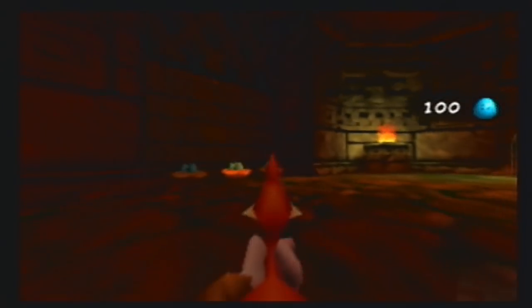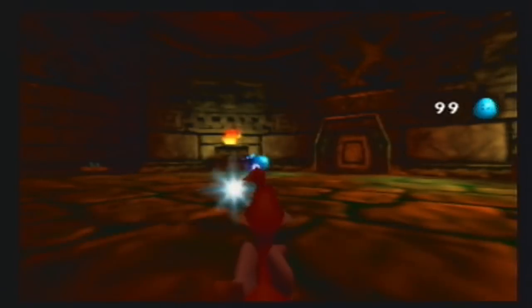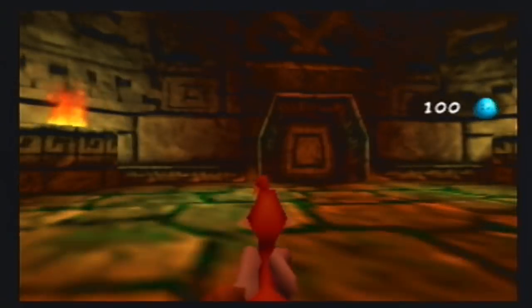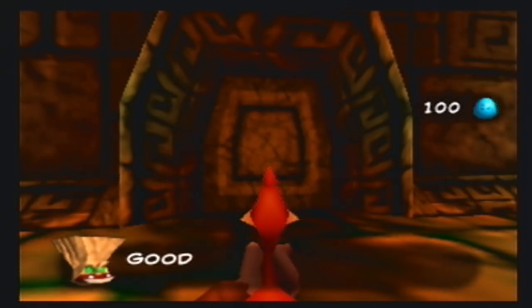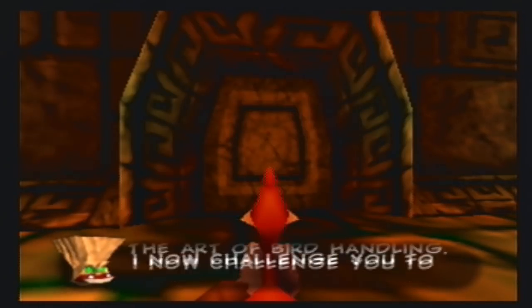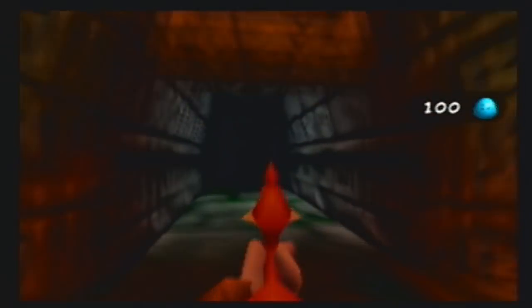This is the new move we just learned — we go into first-person mode and can use Kazooie as a gun. Rare did develop GoldenEye and Perfect Dark, which are two of the most awesome first-person shooters ever created, so it makes sense they'd add this. If you're good at something, you might as well stick with it. This area is going to remind me of Wolfenstein.